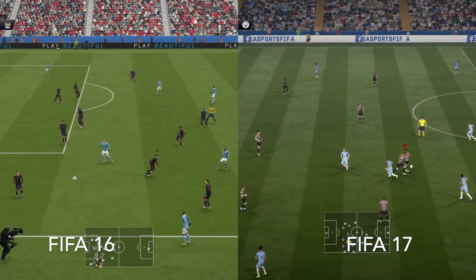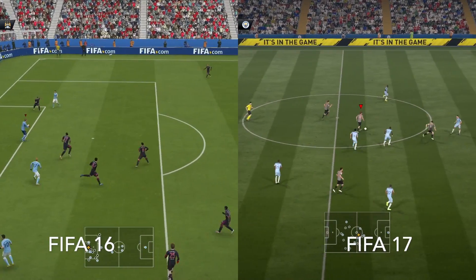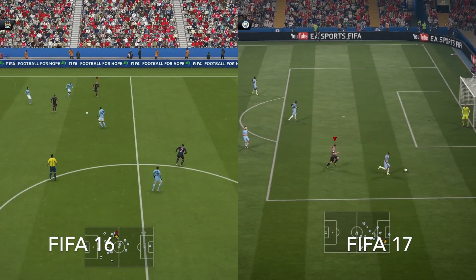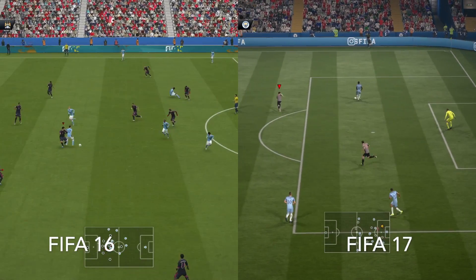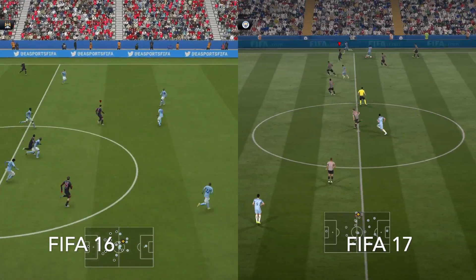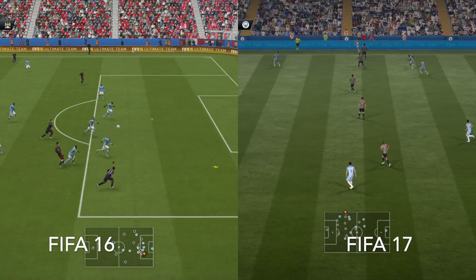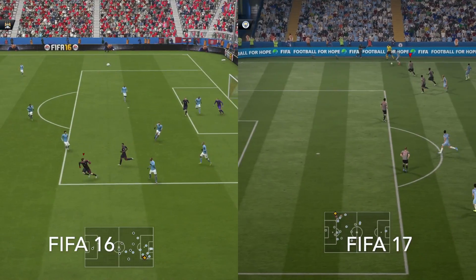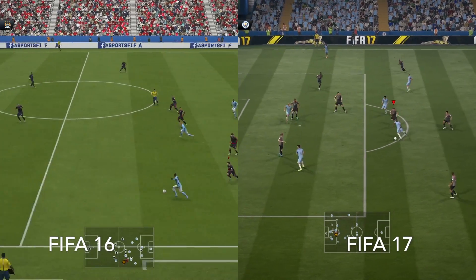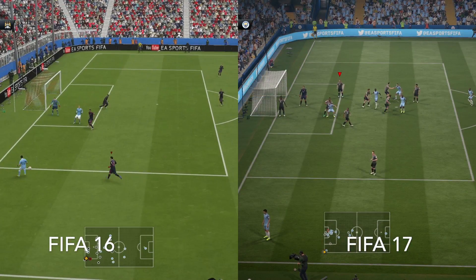It definitely took an adjustment going between the two games. One new mechanic in particular is what I'd call the contain, where you can turn your back into the player in FIFA 17, use your strength to muscle them off the ball, and then turn. What's great is that when you pull that maneuver off, it gives time for the remaining players to flank in and fill the lanes properly, creating so many opportunities. In FIFA 16 it's more fast-paced; FIFA 17, although still fast-paced, has more opportunity for pauses which create chances and goals.